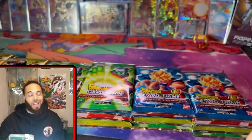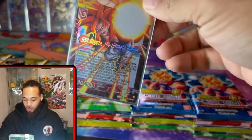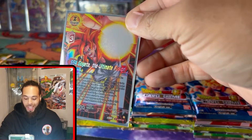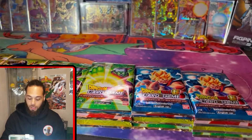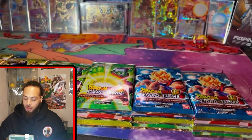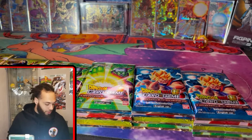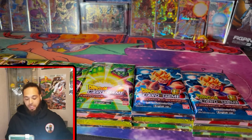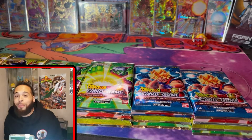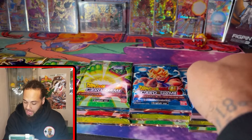Also got the Vegeta promo card that comes with every one of these premium packs. There's more — also throwing in a foil SS4 Gogeta the Ultimate Fusion, and Pan Inherited Bloodline SPR from the new set Dawn of the Z Legends. So you are not going to want to miss it.